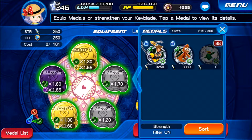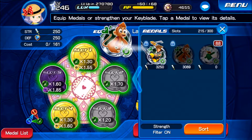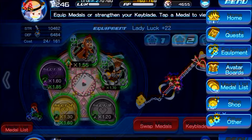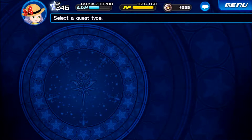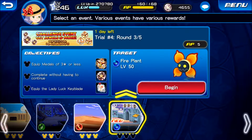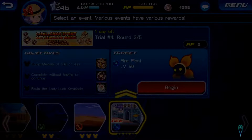Oh boy, so I've got nothing on my — oh my goodness, I'm lacking 3-star medals. So I'm just gonna slot in whatever I have and go with whatever medals I have currently on hand, and find a friend medal that will support me all the way to the end of the quest. It might be a bit ridiculous but that's the whole idea — you just need to have medals of 3 stars or less in your entire keyblade setup.